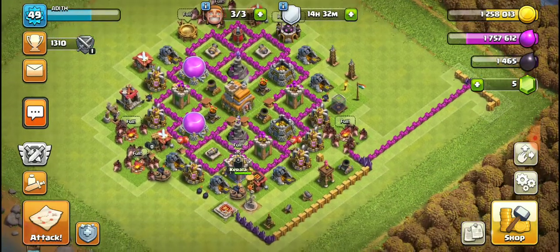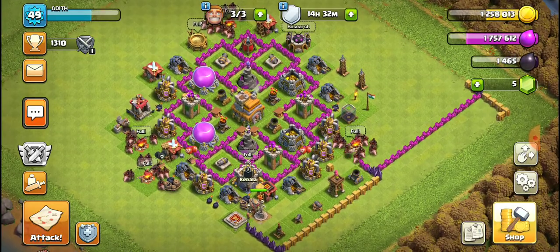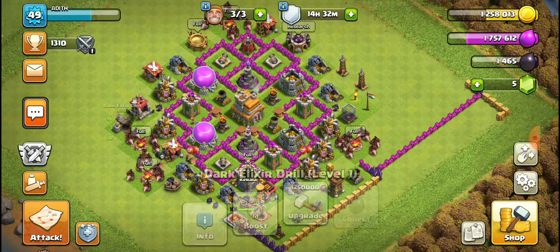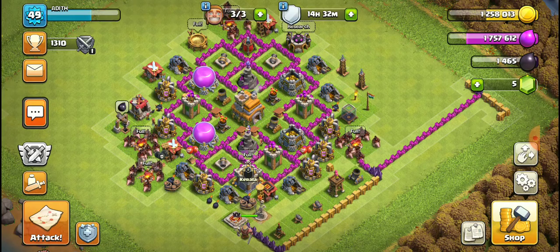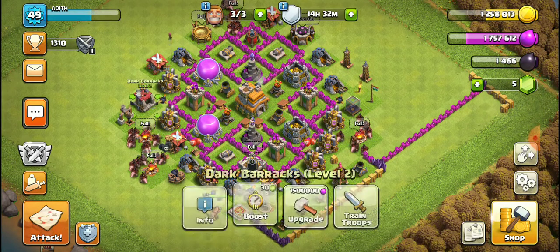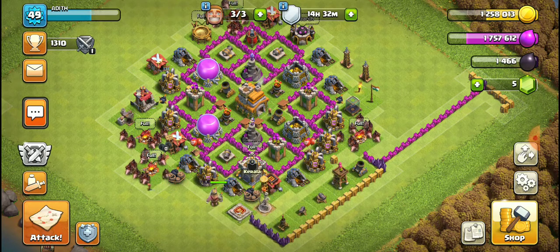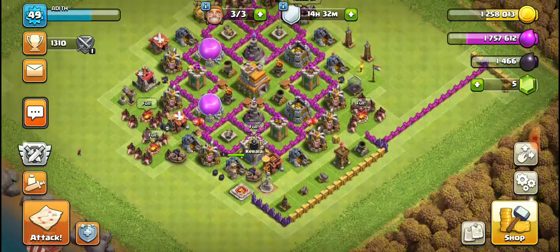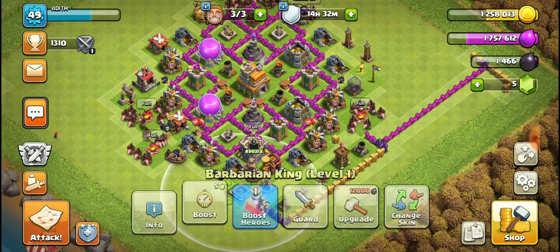Then you want to buy the dark elixir drill — not dark barracks, but the dark elixir drill. It costs 10 lakh gold, which shouldn't be a big problem. After that you want to buy the dark elixir storage, and finally you can buy the Barbarian King.